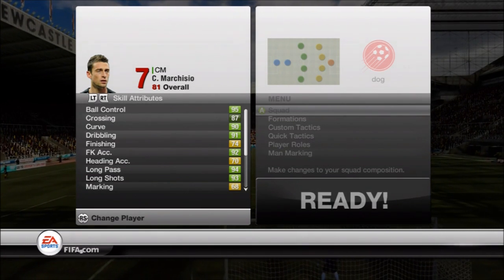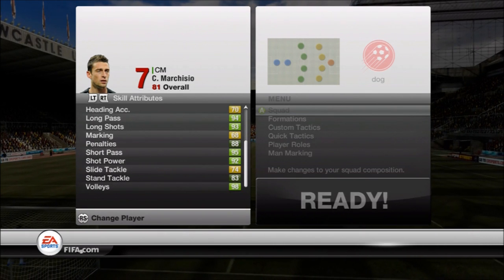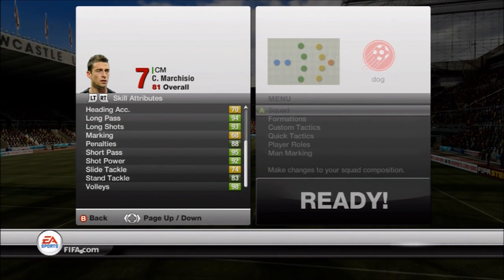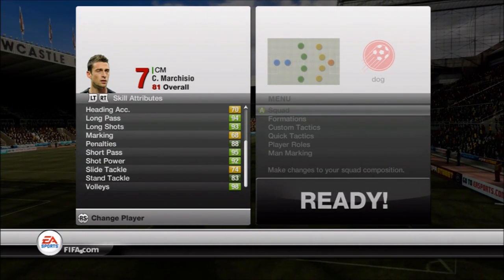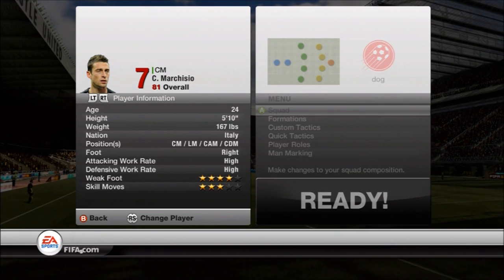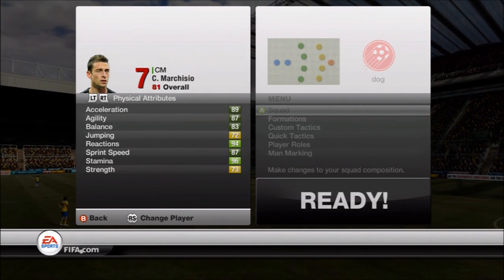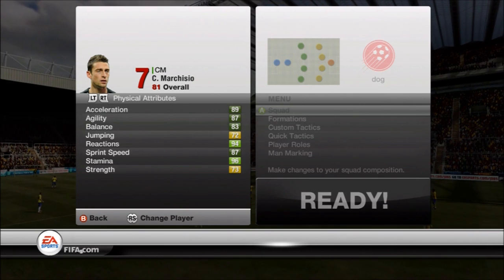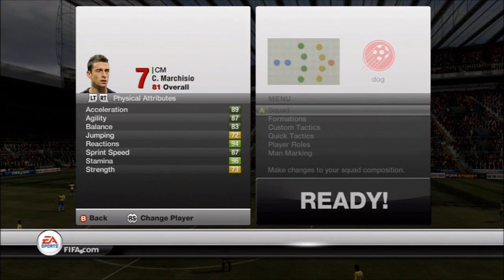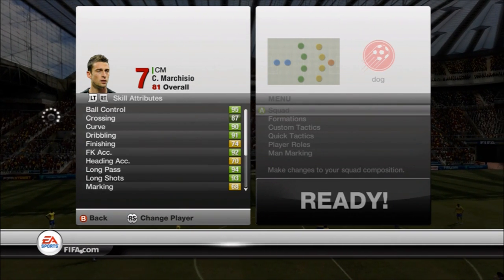Marchesio's in-game stats are also insane — 95 ball control, 90 curve, 91 dribble, 92 free kick, 94 long pass, 93 long shot, 95 short pass, 92 shot power, 98 volleys. He's actually good at defense too — 74 slide and 83 stand tackle. Four-star weak foot. Great reactions, great strength in-game even if it shows lower. All physical attributes in the high 80s other than jumping. Great aggression, great interception, great vision — just a great all-around player.